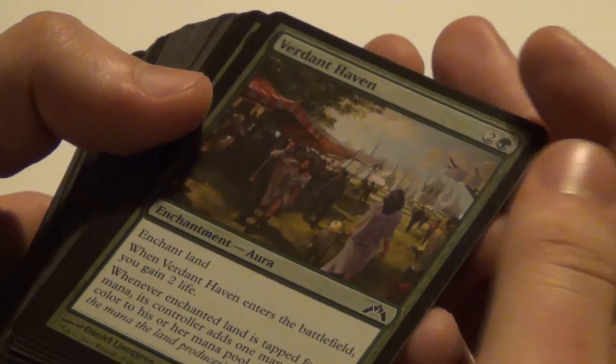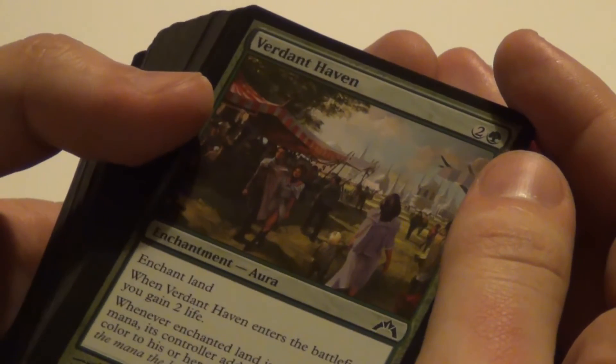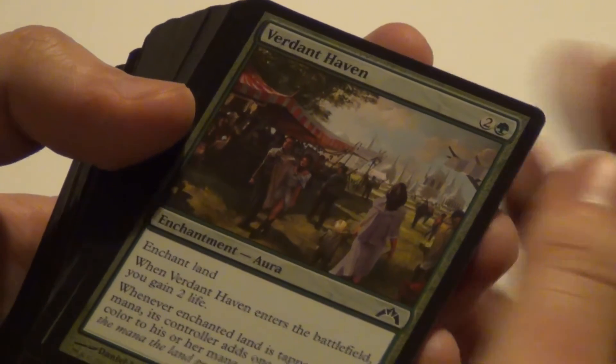Verdant Haven for three mana, one green. When it enters the battlefield, you gain two life. And whenever the enchanted land is tapped for mana, its controller adds one mana of any color to their mana pool. It's a pretty card as well. Foil!